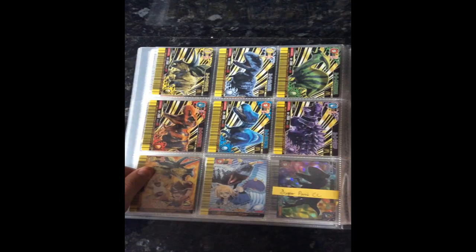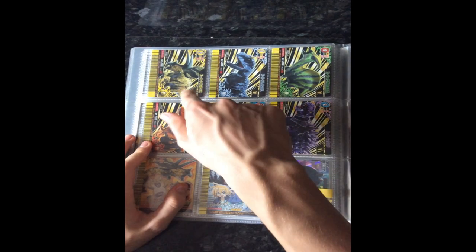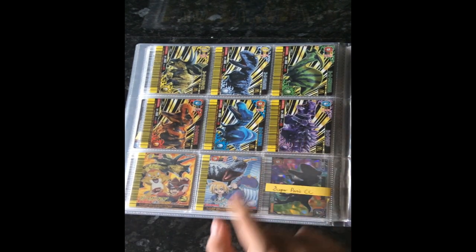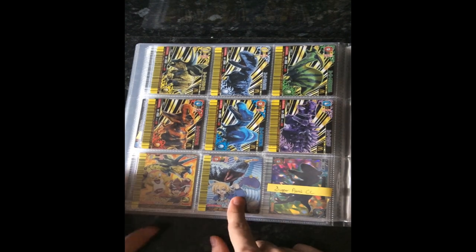We're going to move on to my super dinosaurs — and this one's quite a lot. So we're going to start with the McDonald's supers: Triceratops, Carnotaurus, Parasaurolophus, Tyrannosaurus, Spinosaurus, and Saichania. And then we've got the combined card supers: Triceratops and Carnotaurus. And then I don't have the Paris one.